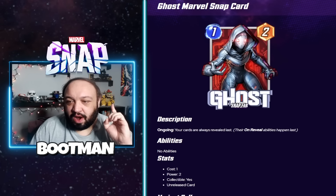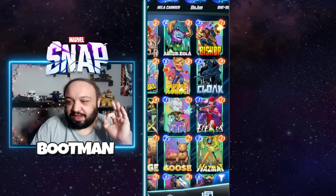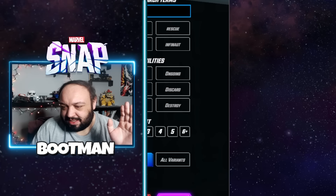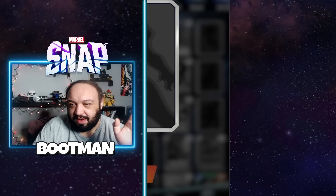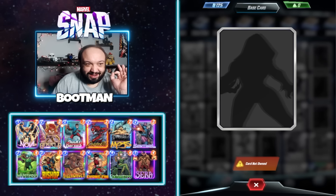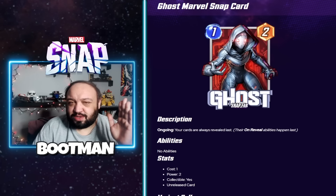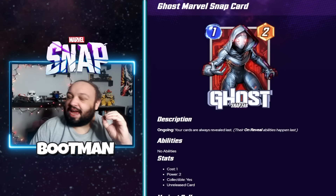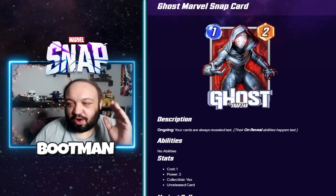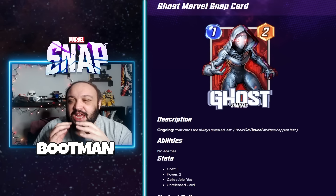My number one card that I'm excited for is Ghost, and she might actually be coming soon. If you go through unowned cards, you can see her silhouette there. Ghost's ability is: your cards are always revealed last. There's not many cards I will spend tokens on the second they come out, but this one I might save up for.